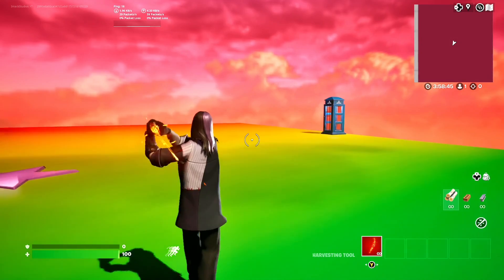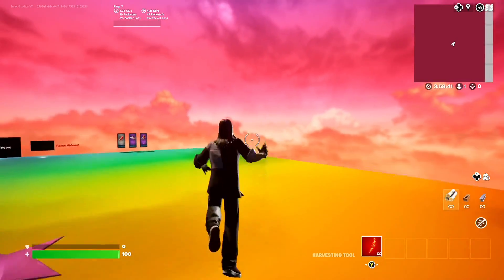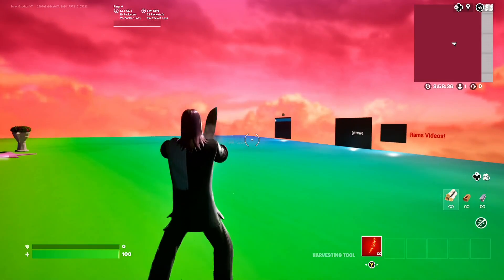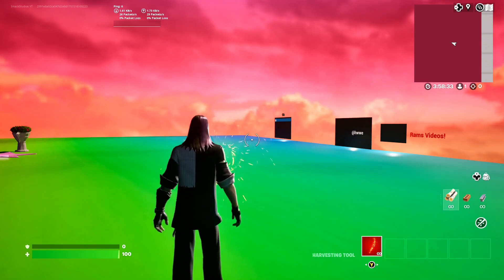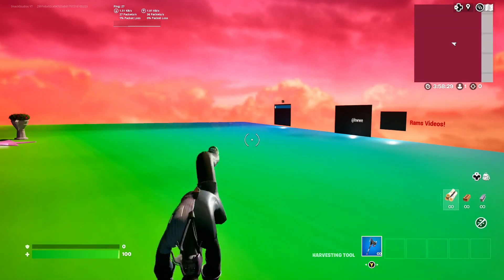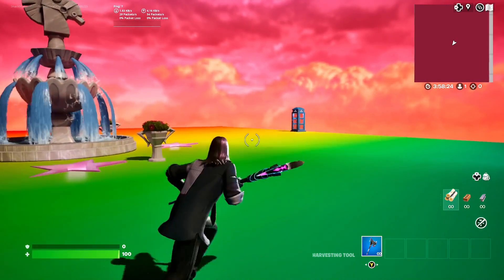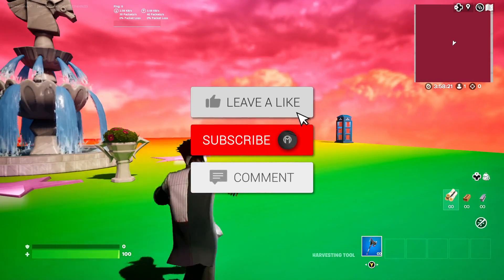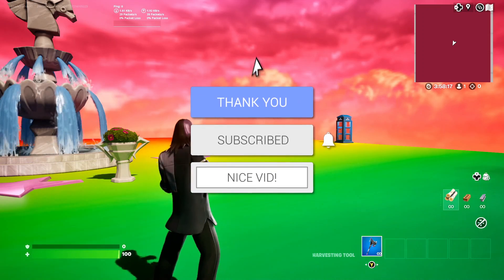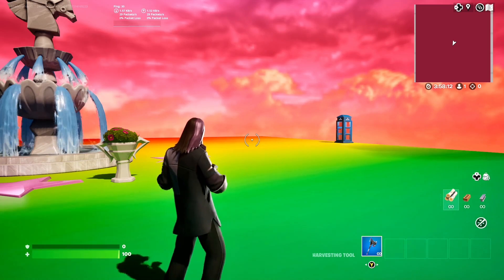I think the way this works is basically because when people build these maps, they build a broken emote device in the map, so when you're in the map it gives you every emote for free. Of course, you don't get every emote for free in your locker — once you leave the map you lose all the emotes. It only works when you're in the creative island. So make sure to try this map out and let me know if it works for you down below. If you enjoyed the video, smash the like button, subscribe with the post notification bell turned on, and hopefully I'll see you guys in another video. Goodbye.